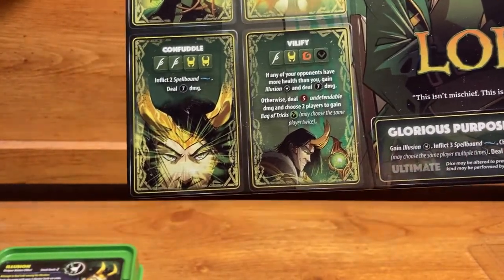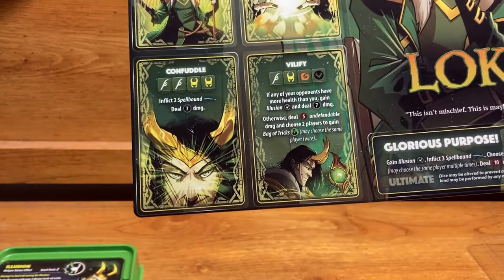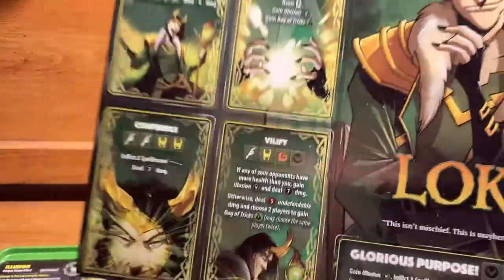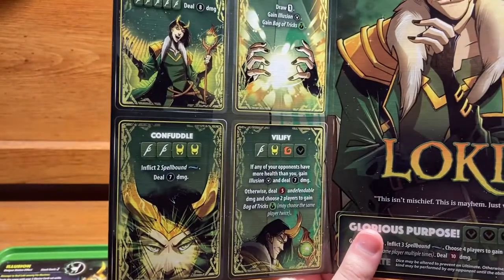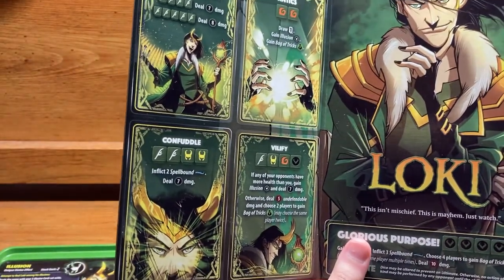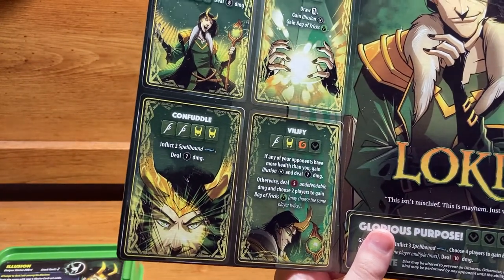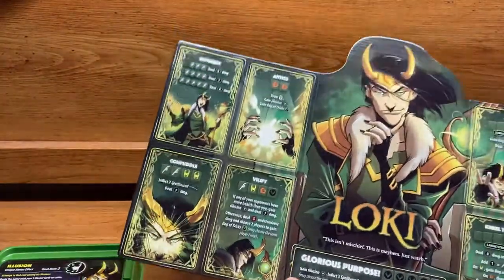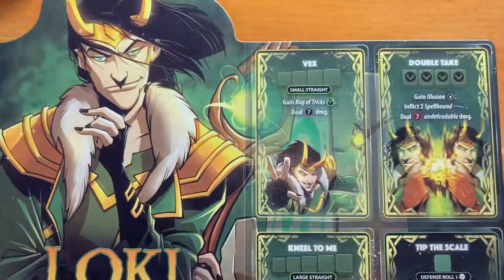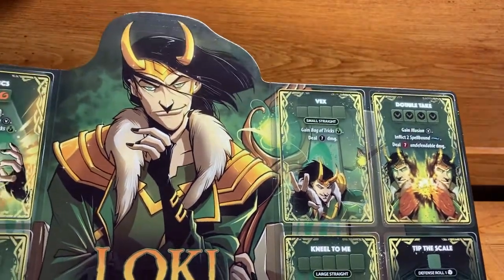Vilify requires one of each die face. In multiplayer, if any opponent has more health than you, you gain two Illusion tokens and deal seven defendable damage. Otherwise — in a tie or if you are winning — you deal five undefendable damage and choose two players to gain Bag of Tricks, and you may choose the same player twice or put them on opponents. Then Vex is your small straight: gain Bag of Tricks and deal seven defendable damage.